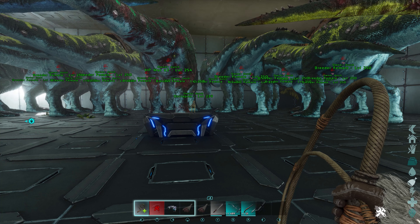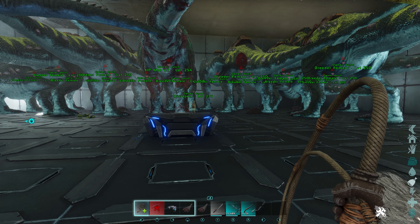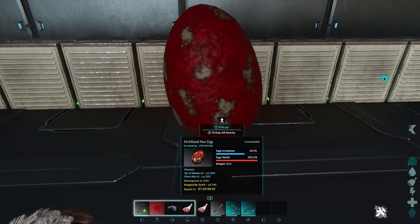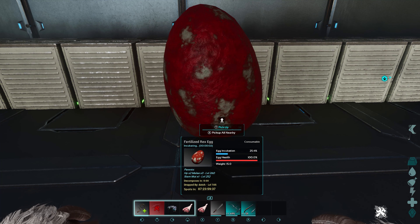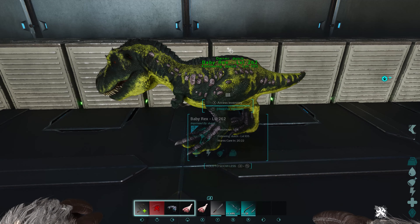Once you have reached your desired mutation level, you can remove these mutations from the line and start one of the other two stats, following the same process — breeding the first mutation against pure females and stacking them until you reach your desired mutation stack. Once you are happy with the mutations on all three stats and no longer plan on mutating them further, you can now breed the mutated Health, Stamina, and Melee creatures together to get all three mutation stacks into a single creature.